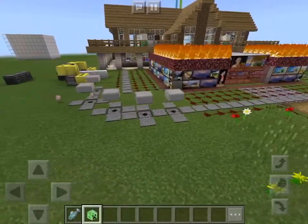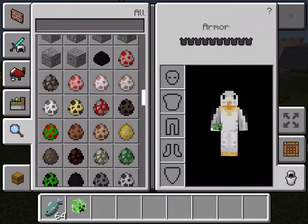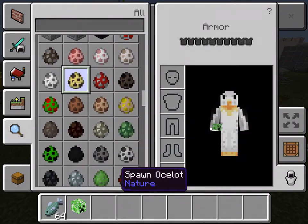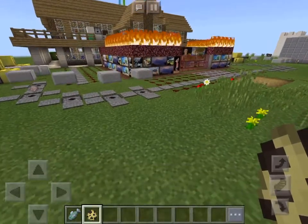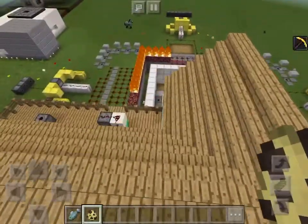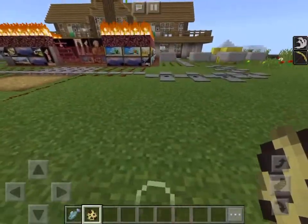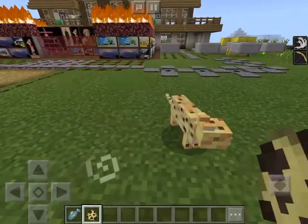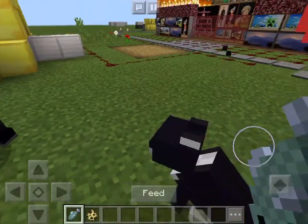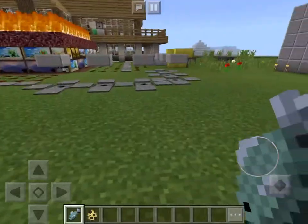Go into creative and get some ocelot spawn eggs — not spider, I don't like spiders. Then put them wherever creepers might spawn. Place an ocelot, tame it, and then make it sit. It won't follow you, but it will definitely scare away the creepers.